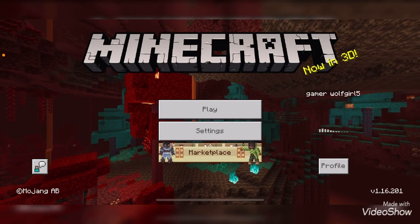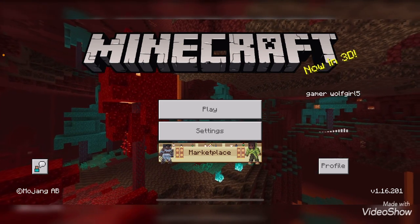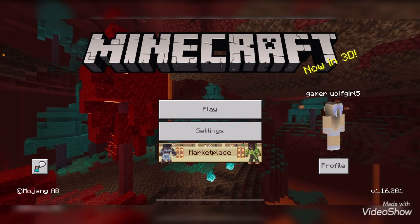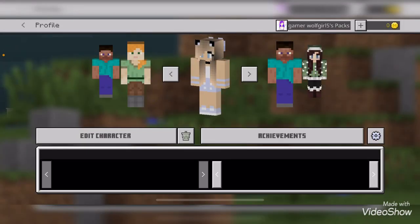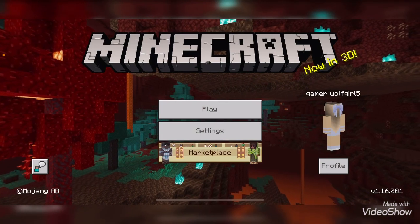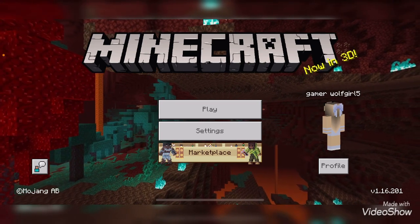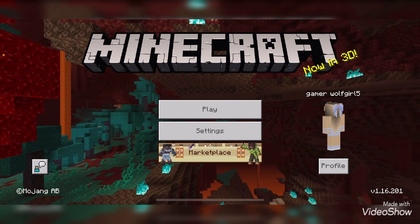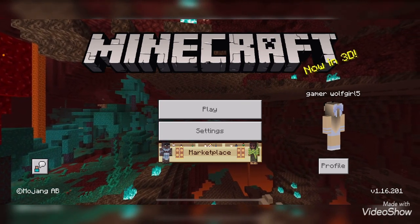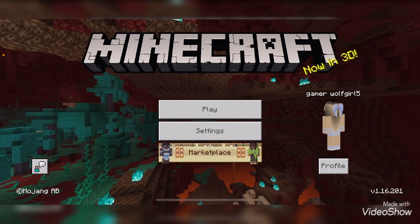Hi guys! So today was the first day I realized that my new phone had a screen recorder on it. I didn't know that — I've been using an app this whole time. It could have been easier because then I wouldn't have to switch from my home screen to the game and delete parts. I can just record when I'm in the game. I feel dumb.